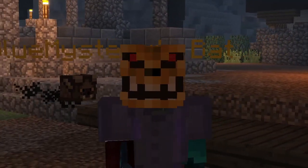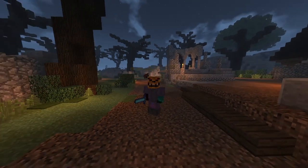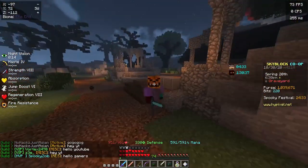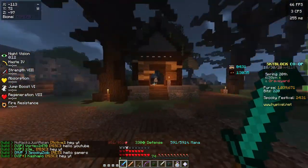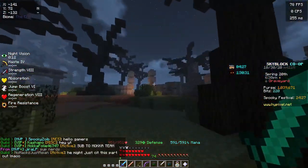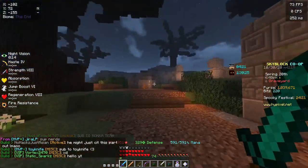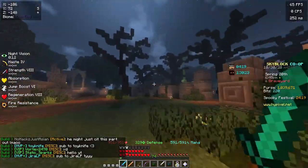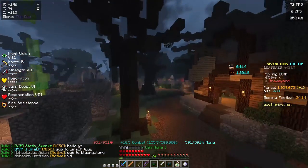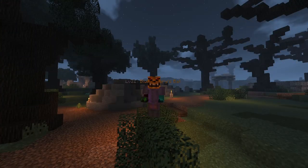You can't use ranged projectiles on the spooky mobs — they're immune to ranged projectiles, so you have to go ahead and stab them, which is why these weapons would be useful. But blasto lanterns don't come back once used, so I don't know how worth it they'd be. Anyway, that's pretty much the entire new spooky festival in a nutshell — they added a bunch of new stuff that I literally have no idea how to use because it came out about an hour ago.